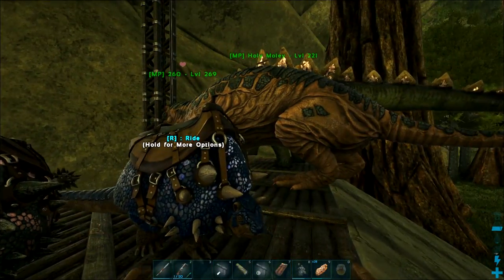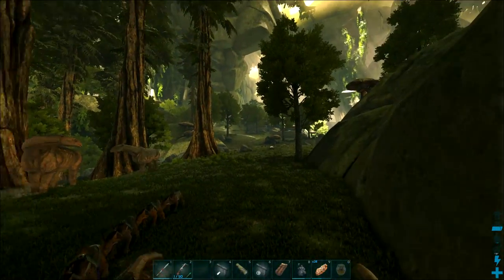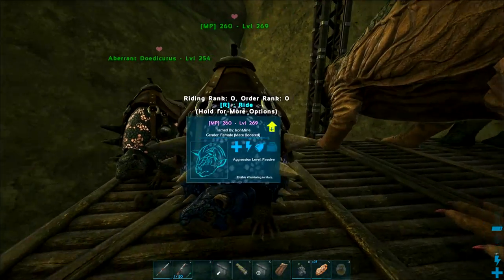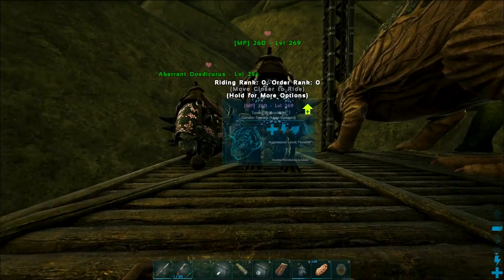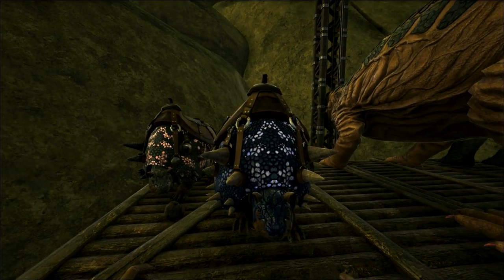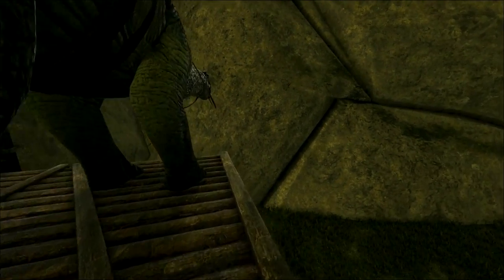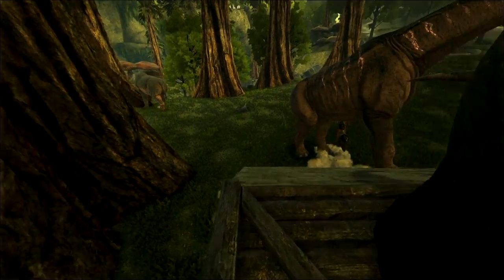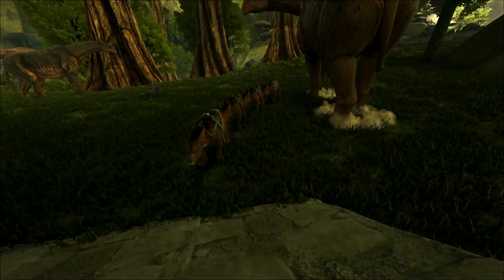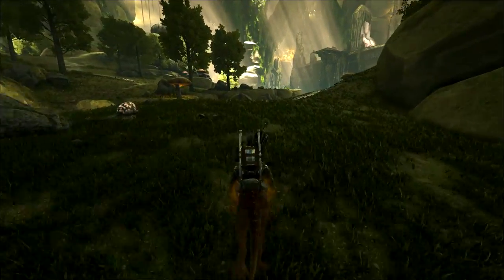Today's haul of utility dinos: Cryo scouted out a level 168 dody and got that tamed up, then I saw a 174 dody — really pretty, looks nice at night. Then there's the roly-moly, and we got a stego who was around level 150. So we've got thatch and berries, wood, stone — we're just lacking metal. I've got an anki egg but I still need to get to the platform.